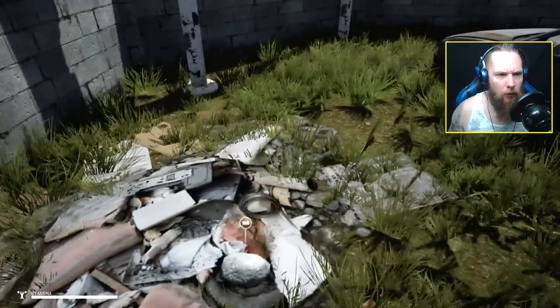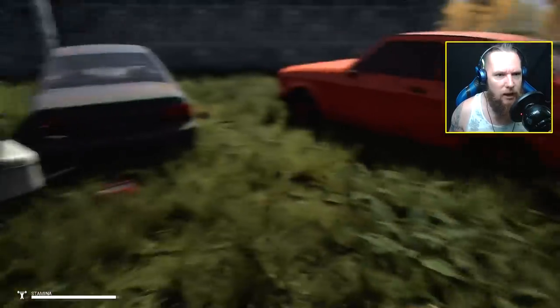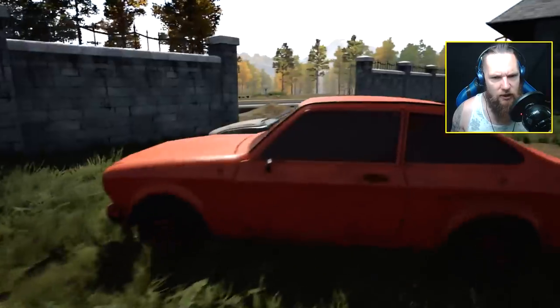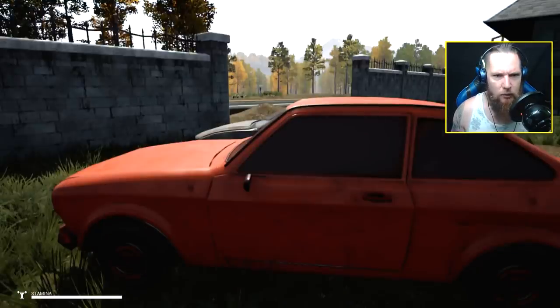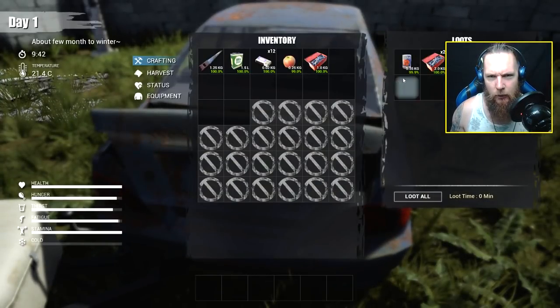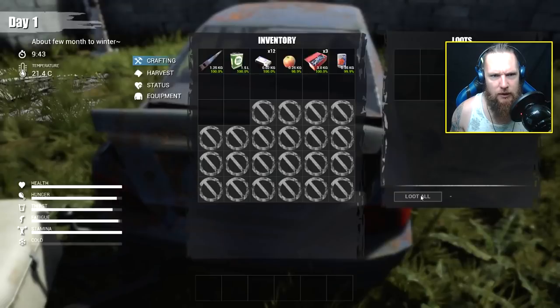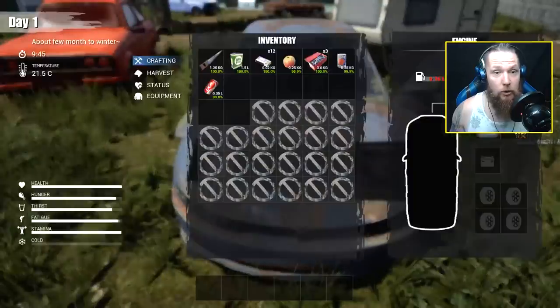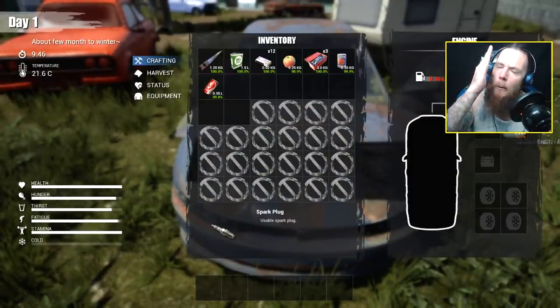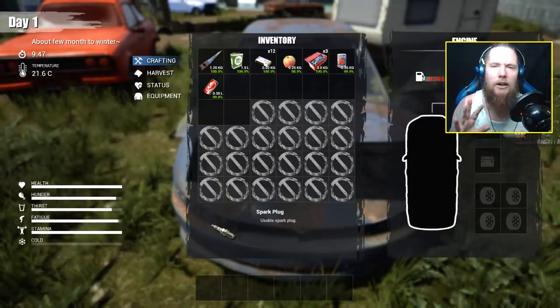I'll tell you what sort of stuff to look out for on the way to where we're going to make our little base. Components are very useful - you can look in the trunks of cars, but not the ones with blacked-out windows, don't even bother with those. Take all of this - we've got some food, some more components. You can also look in the engine which gives you car parts, but we're not going to do that right now, we just need to hunker down into a base and get enough food to keep us going for the first few nights.